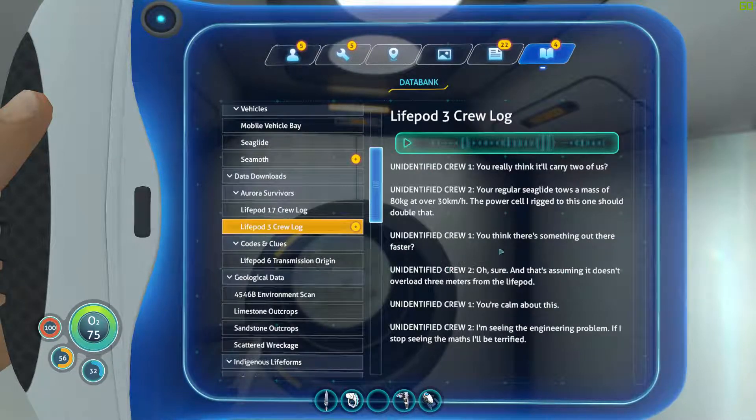Here's a crew log - a scripted event. Your regular Sea Glide tows a mass of 80 kilograms over 30 kilometers an hour. The power cell rigged to this one should double that. You think there's something out there that's faster? Oh sure - and that's assuming it doesn't overload three meters from the life pod. You're calm about this. I'm seeing the engineering problem - if I stop seeing the math I'll be terrified.